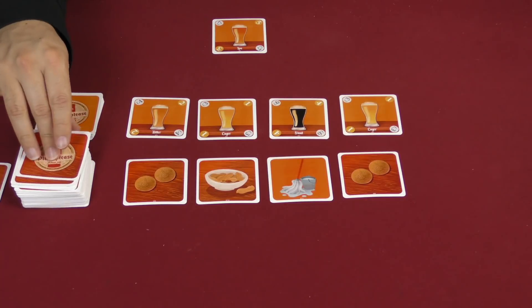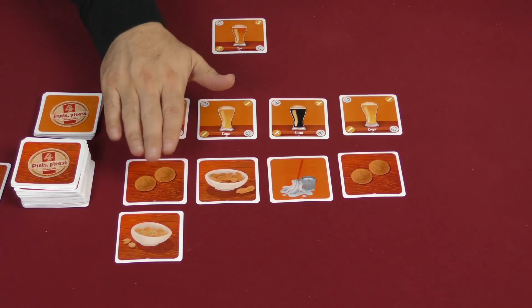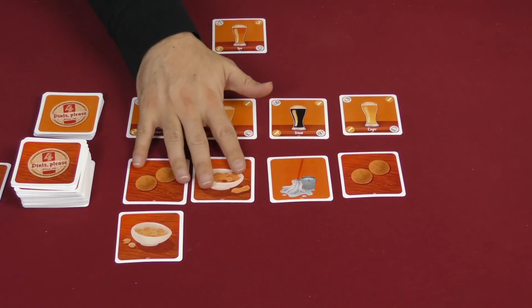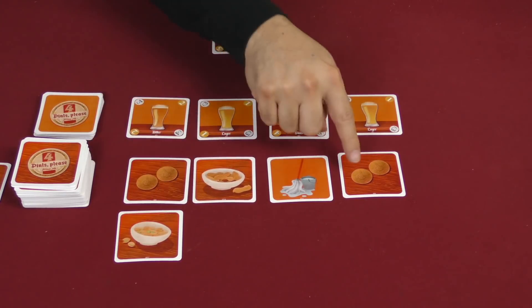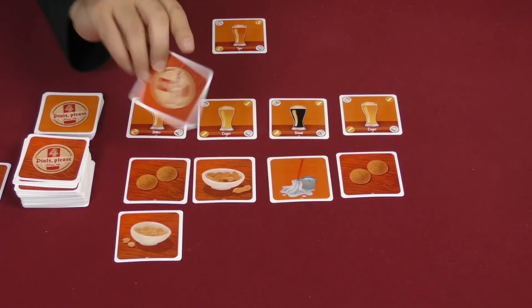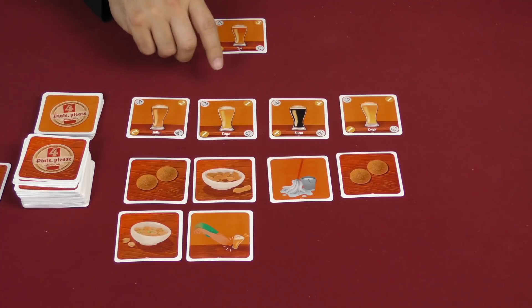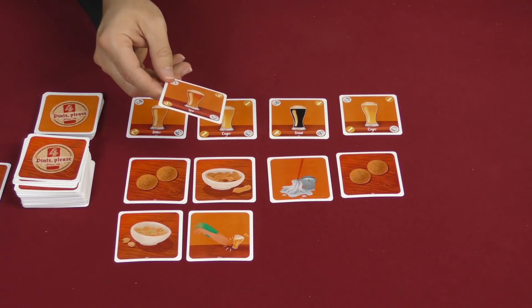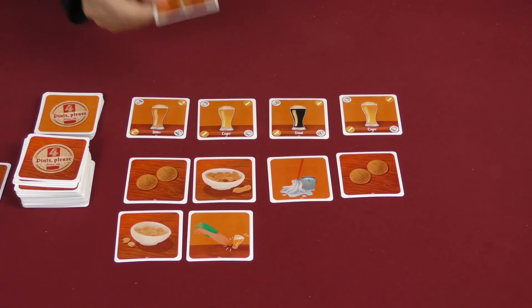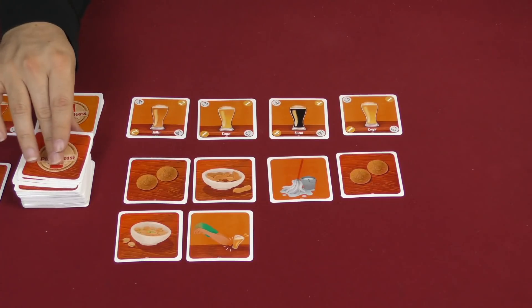I've got two pounds there. And I flipped over pistachios as well, and that is one pound. So right now this is being consumed by the peanuts, and the pistachios are taking one of these pounds away. I flip again. I elbowed someone else's beer. And so you pick another player who has to get rid of one of theirs. That's not good, seeing as to how that was my only one, and it was worth a lot of points. So that's gone.